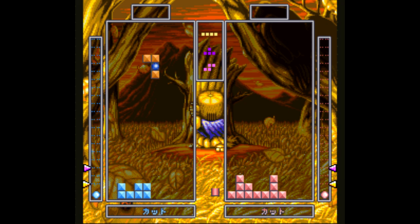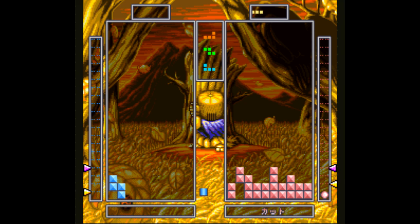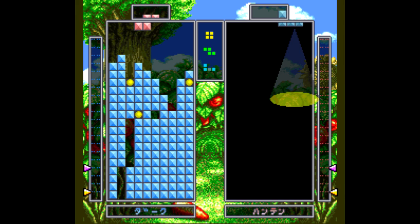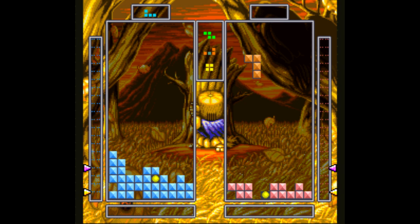Another interesting gameplay mechanic is the shared Tetris piece queue in the top middle of the screen. You each start out the game with the same piece, but after that it's first come, first serve. This is an especially key component because you have to keep an eye out for pieces with orbs in them — not only to collect them for yourself, but to keep them away from your opponent. It adds a wrinkle of strategy that I really like, and you have to constantly be aware of what pieces are coming so you can plan ahead.